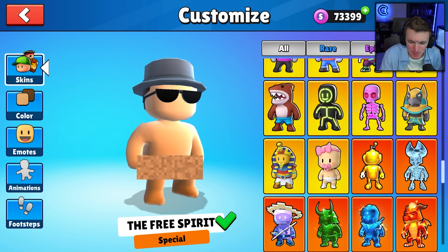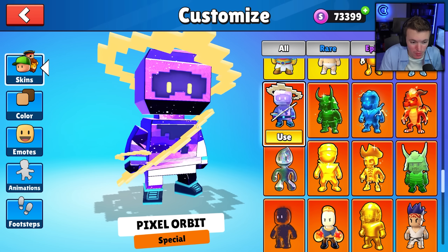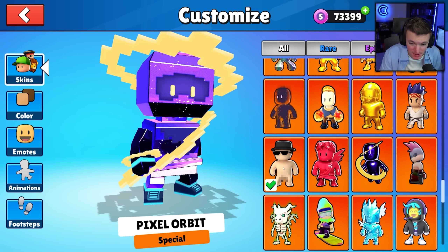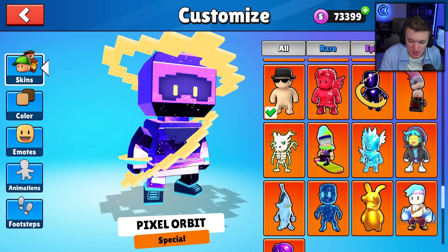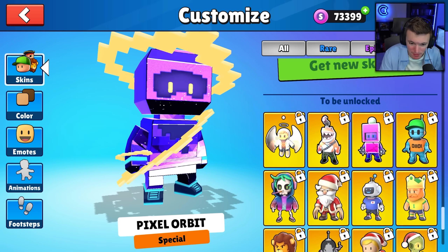Let's go to customize. How many specials do I have now? One, two, three — that's the new one — four, five, six, seven, eight, nine, ten, eleven, twelve, thirteen, fourteen, fifteen, sixteen, seventeen, eighteen, nineteen, twenty, twenty-one, twenty-two, twenty-three, twenty-four, twenty-five, twenty-six, twenty-seven specials. Wow! And there's still five that I don't have.